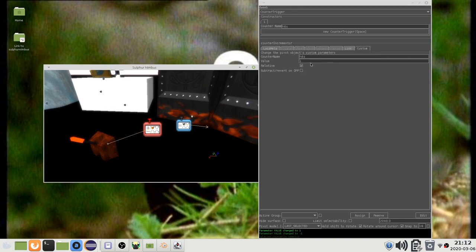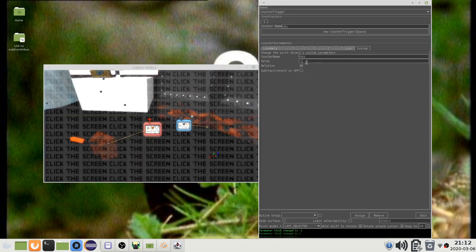Counters can be increased or decreased using a negative number. You can also set this object to do something when an off message is received. If this is enabled and relative is also enabled, then this value will be subtracted from the counter when an off message is received. If this is disabled, then the counter will be set to 0 when an off message is received.